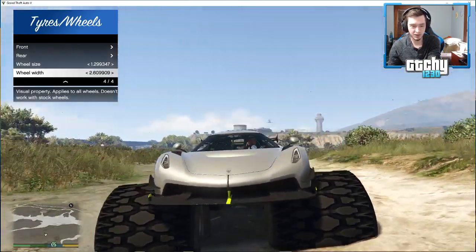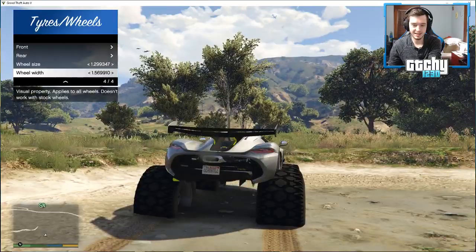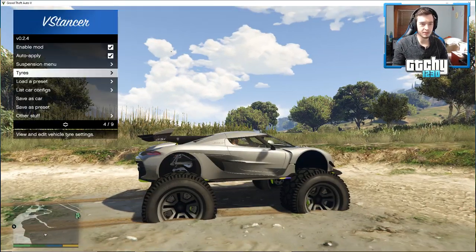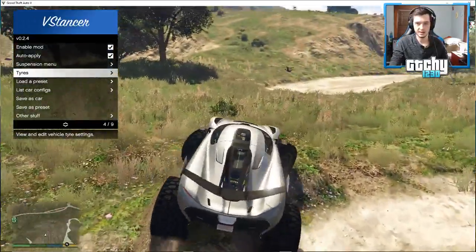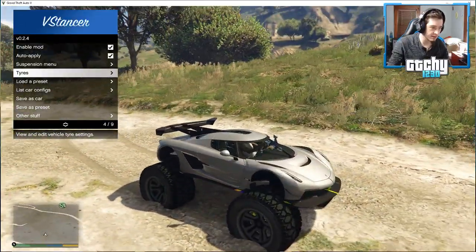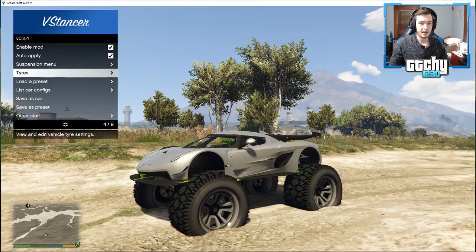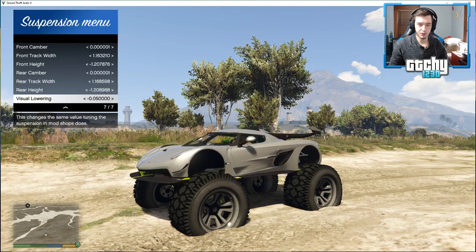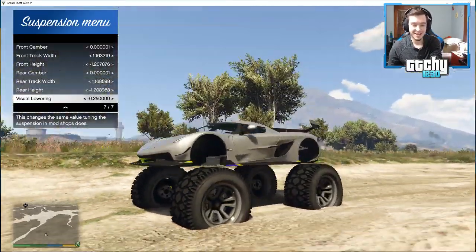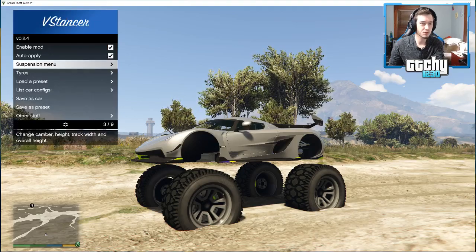Let's take these tires down to a more realistic width - something kind of like a monster truck tire. I kind of like something around there. But we're still going to make these tires a little bigger; we've got to get this vehicle lifted up a little higher first. Let's get out of the mud. You can raise the body up a little bit more, and this is going to give us some space to make the tires even a little bit bigger.